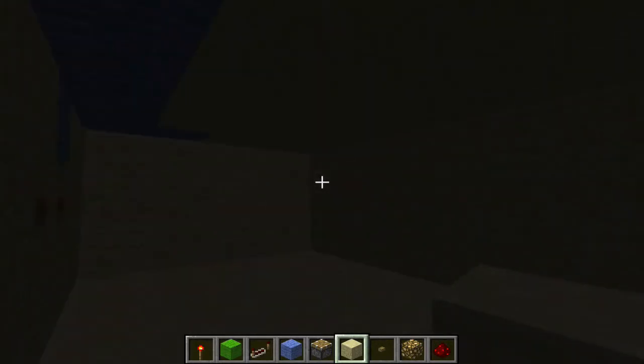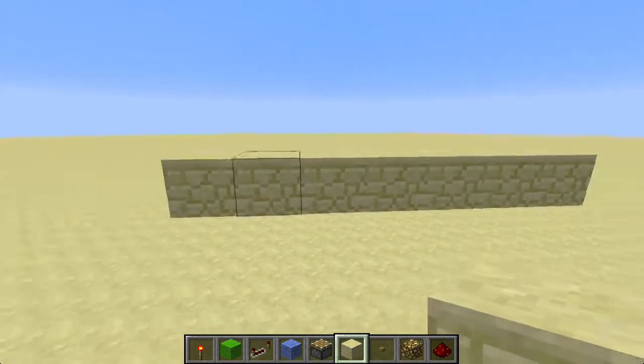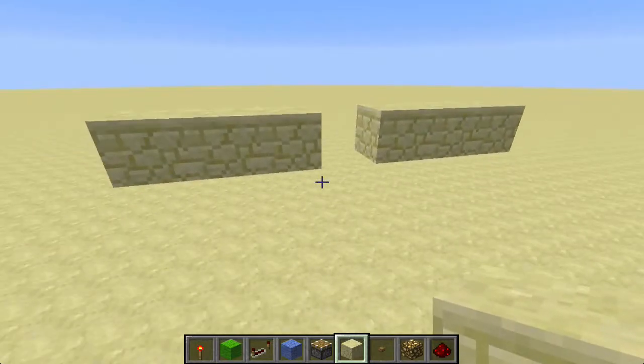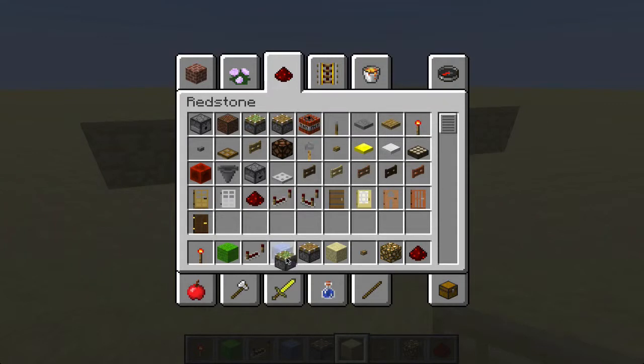So we're going to go over this design real quick. You're going to see it's really easy. I'm going to start by building a row of seven blocks and destroying the one in the middle, so having two pairs of three blocks, and we're going to pick out a few pistons.